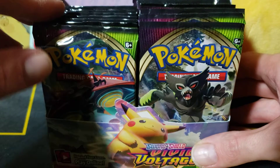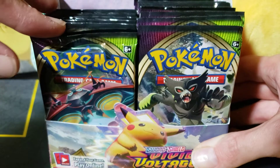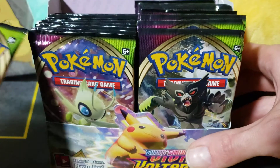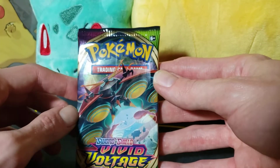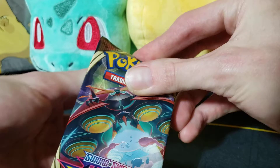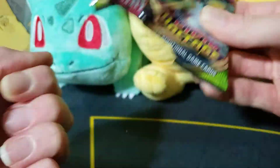In our last video we had some pretty decent luck — some off-center cards and that Pikachu VMAX that we pulled out of the Pikachu pack. I didn't even realize that in the video, but after I was like, wait a minute — I pulled that Pikachu VMAX card out of the Pikachu VMAX pack, it was so awesome. I always wanted to pull a Pikachu out of a Pikachu pack.